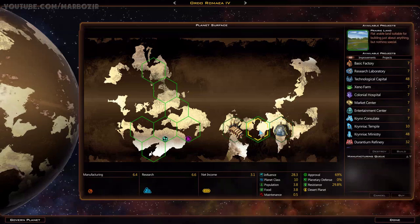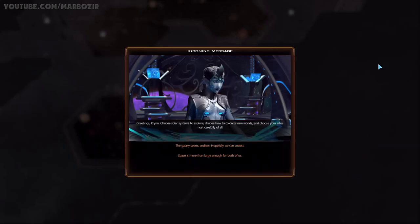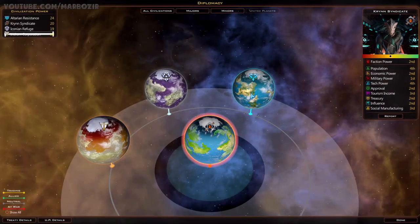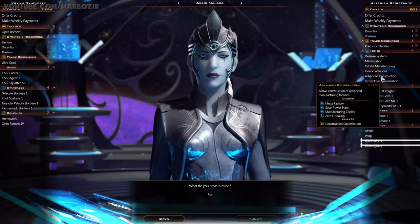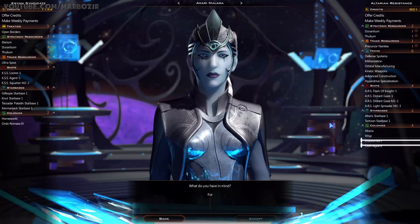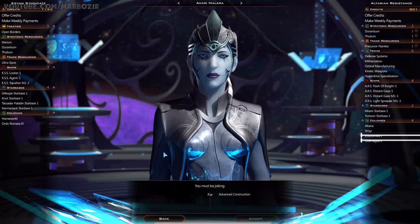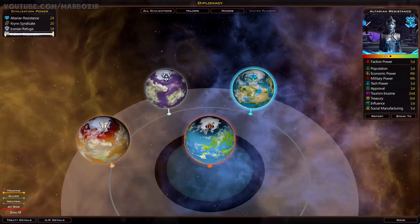Idle colony - now we can get a factory right here, so basic factory - that will improve production quite a bit. We made contact with a third race, let's have a chat. Advanced construction, mega factory - I like the sound of that. They are asking for quite a lot, but I could buy this. Mega factory, solar power plant, manufacturing capital - an upgraded factory would be quite nice. I'll pay 854 credits. Pricey, but I accept.